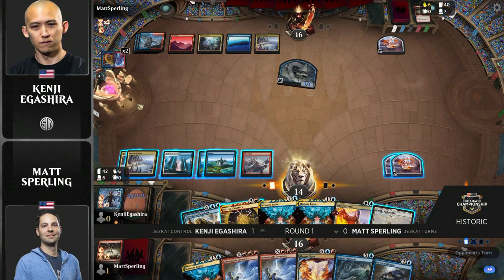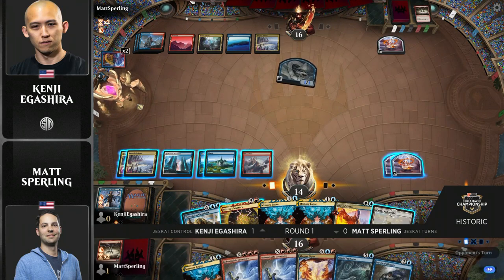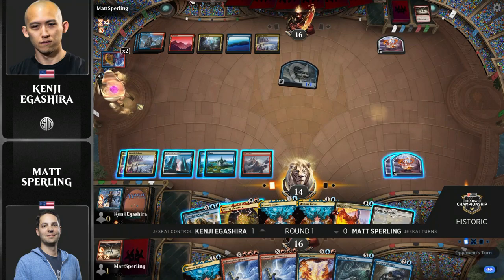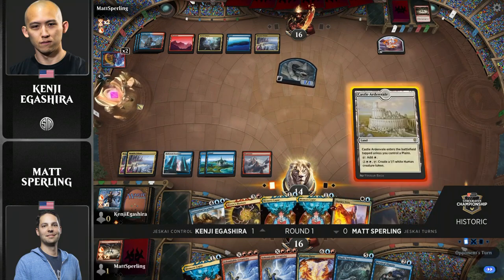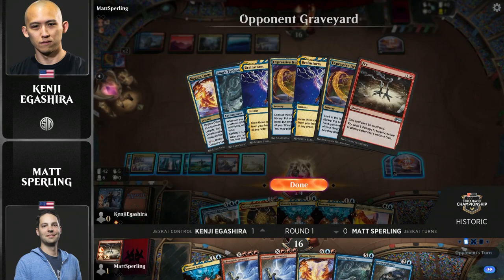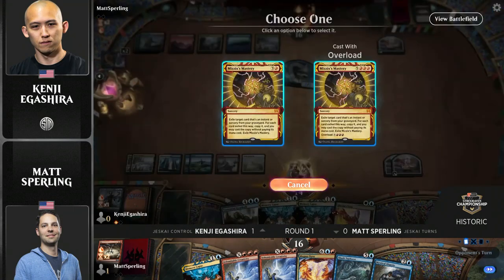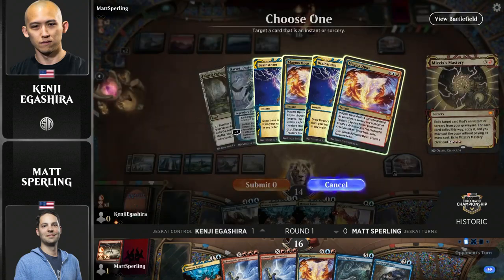It does get kind of interesting when you look at that sideboard plan from Sperling to see why that would work. Kenji does have to protect himself from Overloaded Mastery, but he also has really powerful stuff he can do and he can use these counterspells to protect himself. Because they're proactive cards from Matt Sperling that are uncounterable, he still has to fight the same fights for a Torrential Gearhulk or whatever. And Kenji can win those battles.